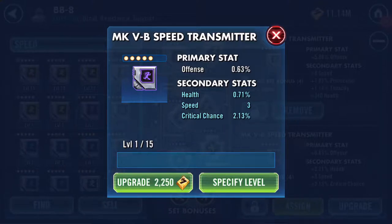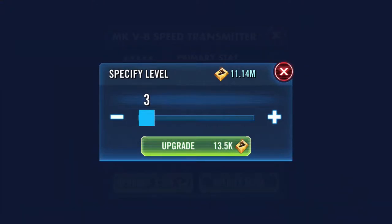Good afternoon. I need to upgrade a mod, or level up a mod, and I found this one here. It's showing three secondary stats — it's a Mark 5 B. B means three secondary stats, so there will be three turns of stats.